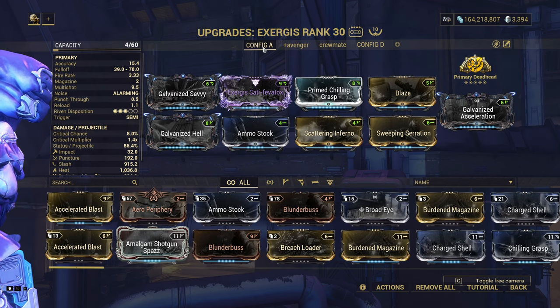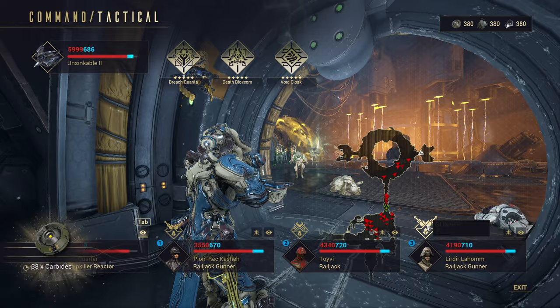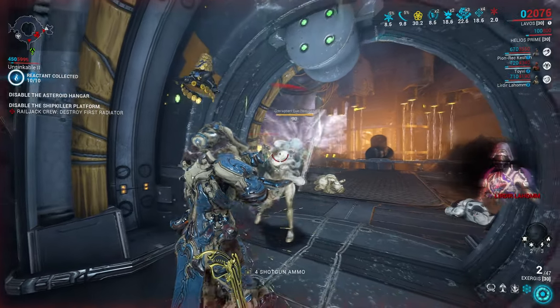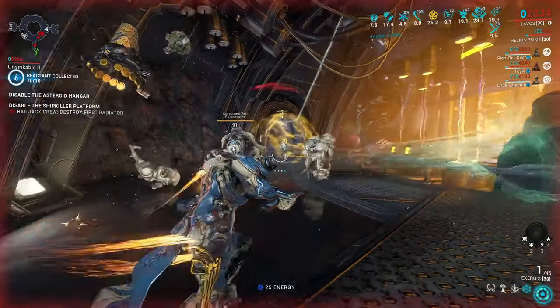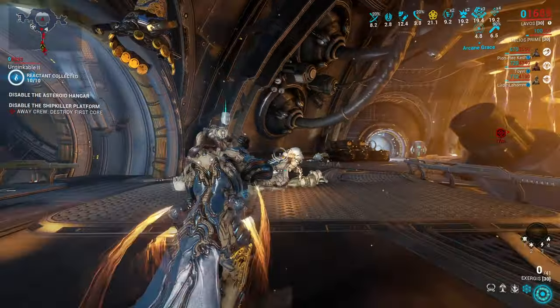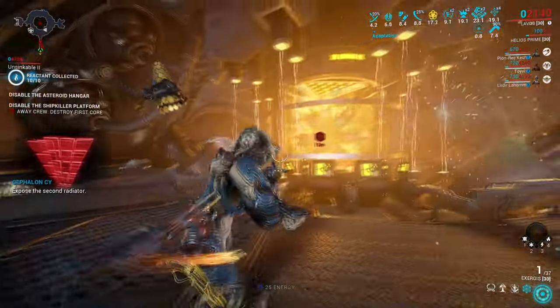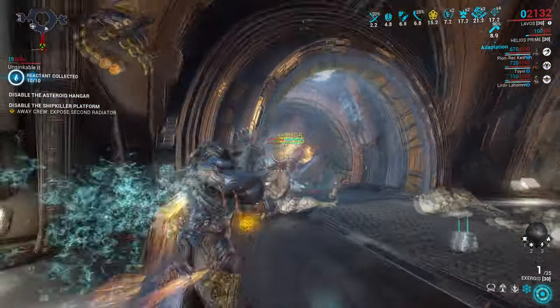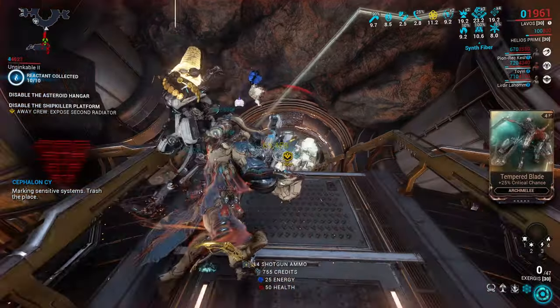Galvanized Savvy works in an amazing way because of two things. One, not all projectiles hit at the same time, meaning that high status chance makes for quite variable damage between each projectile. And two, because of the double barrel build, your consecutive shot is orders of magnitude stronger. There's viral to escalate damage and a few status effects to add damage via Galvanized Savvy.